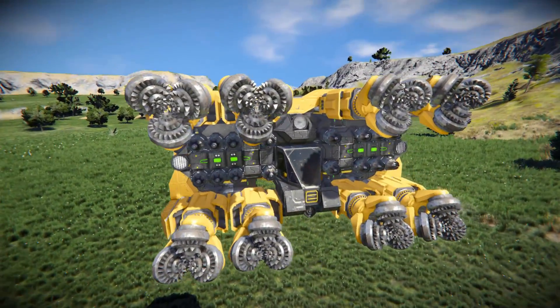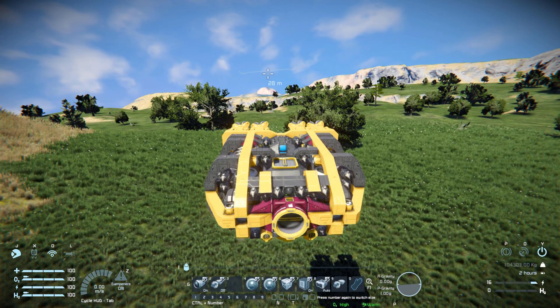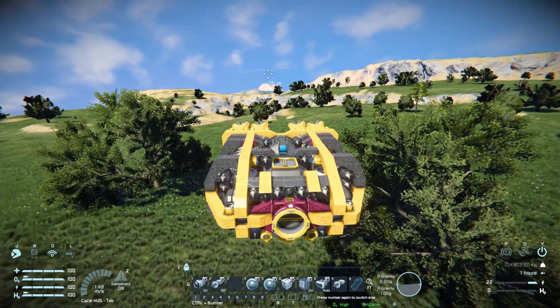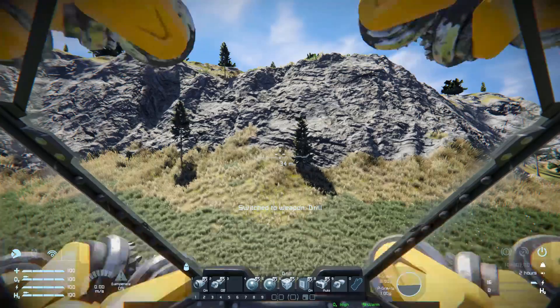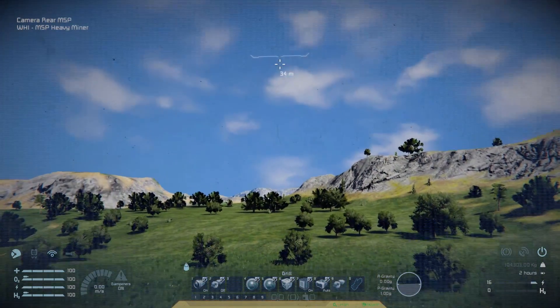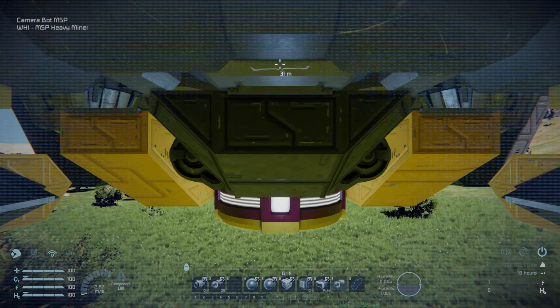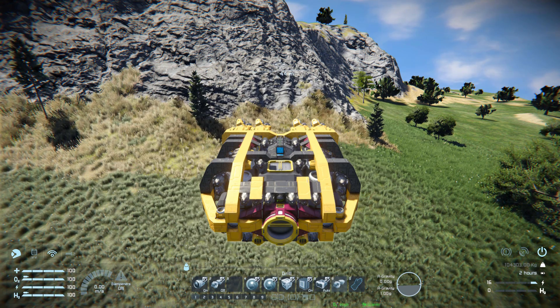On tab number one we have controls over our thrusters — number one is for our backwards thrust so if we go forwards we cruise along without much power, but pressing it brings us to a stop. Number two is for our drill so instead of clicking with the left mouse button we can simply press number two and it will drill all the time. Number four is our reverse camera view so we can see behind us, and number five is our camera on the bottom connector for a good view to connect up without damaging the ship. Number six is our docking script which turns off all thrusters, gyroscopes, ore detectors and all that when we dock up.